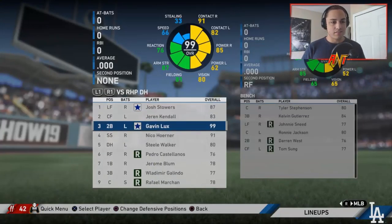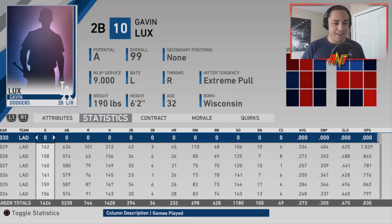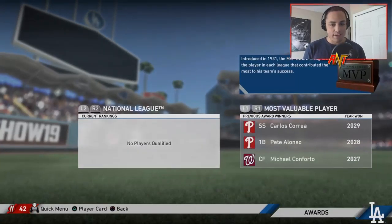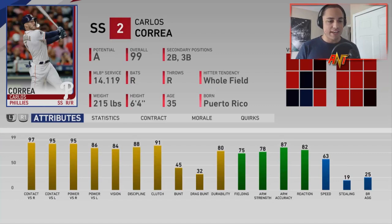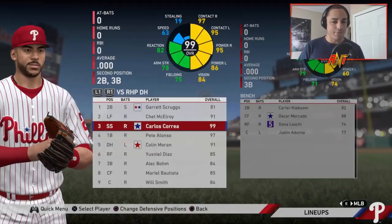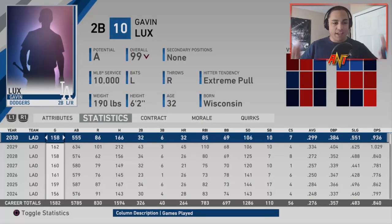Heading into season ten, Lux at age 32 still has really good fielding across the board and great hitting attributes. Last season at age 31: .334 average, .404 on-base percentage, 1.029 OPS, 45 home runs, 110 RBIs, his lowest strikeout numbers, and 43 doubles — absolutely insane. He didn't win MVP though; it went to Carlos Correa, who had 57 home runs. Besides the home runs the stats weren't too different, so I was upset Lux just missed out.